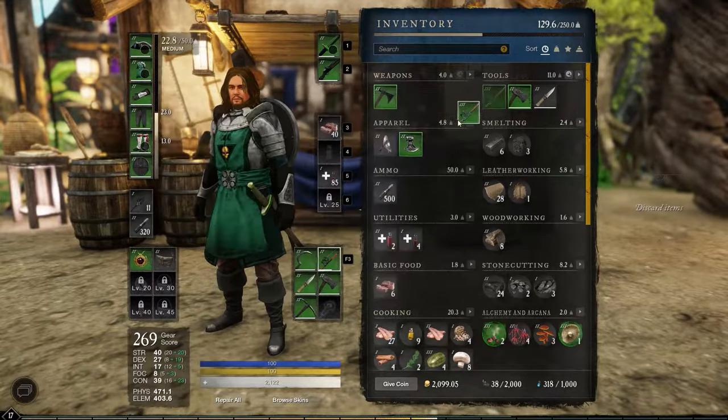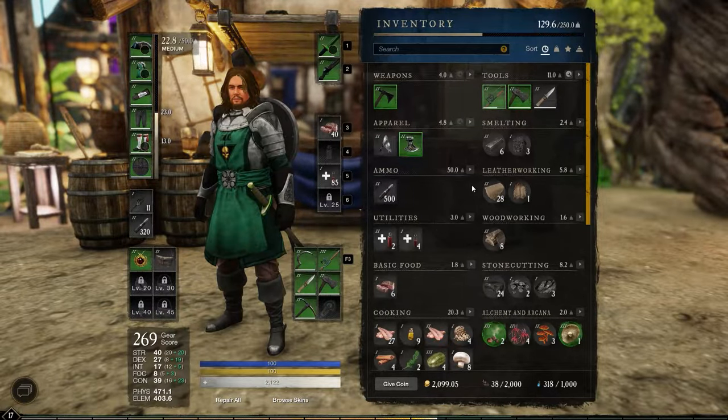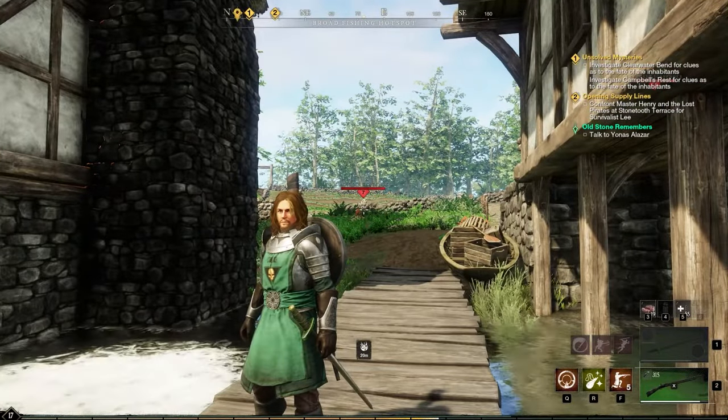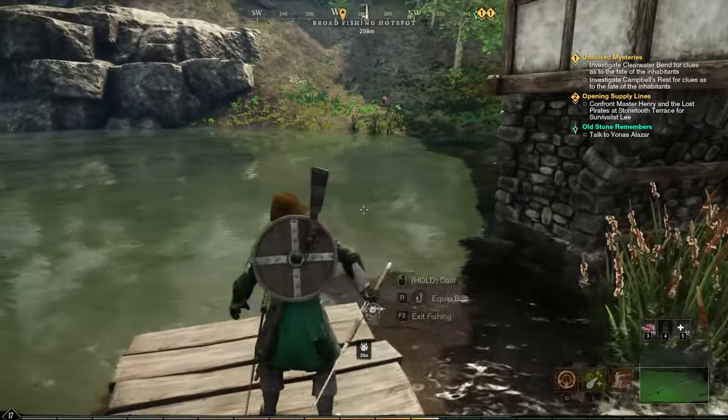All you need to do is bind that fishing rod to you and equip it in your inventory, so that way we can get it out again by pressing F3. Now you need to head to your water source, and once you're there, all you've got to do is stand near the water and then press F3 to bring out your fishing rod.